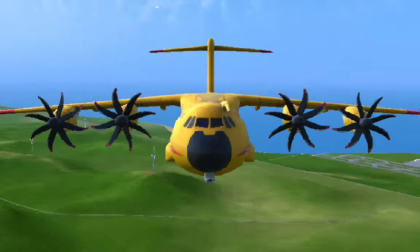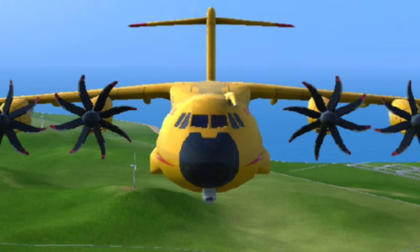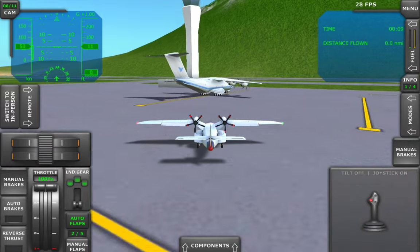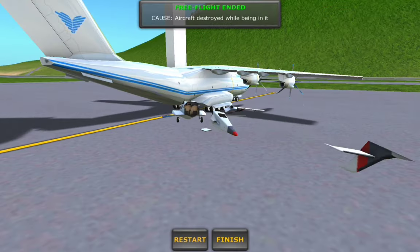I've got it — let me explain my brilliant plan. Normally when we crash into planes or the ground, instead of the nose just breaking off, the entire plane breaks apart.